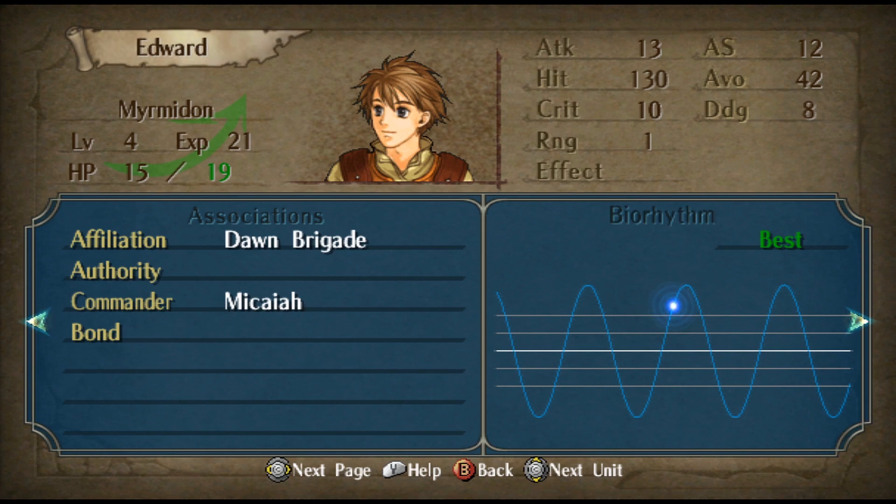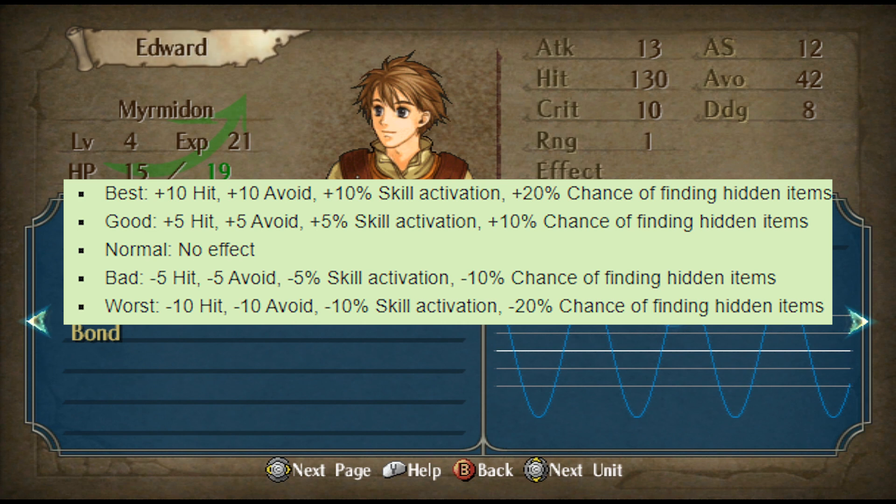It moves up and down. When it's at its highest point, or above the top line — when it's at its quote-unquote best — you get plus 10 hit, plus 10 avoid, plus 10 percent skill activation, and plus 20 percent chance of finding hidden items. And then for good, it's five to all of those, except it's five hit, avoid, and skill activation.